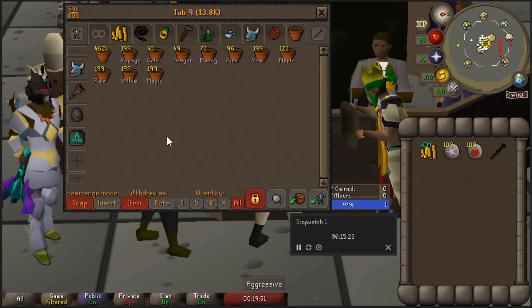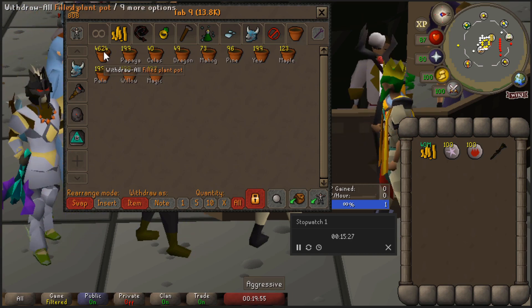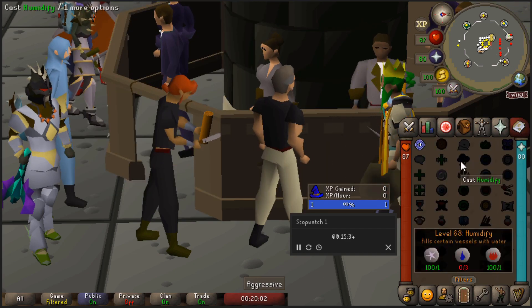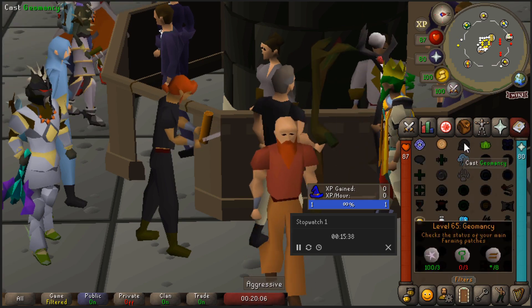Around 15 minutes later I managed to fill all of the pots. We started with 6000 plant pots so I bought almost 1400 seeds. Now let's water all of the seeds. You will need 1 astral rune and 1 fire rune together with a staff of water or a mud battlestaff.